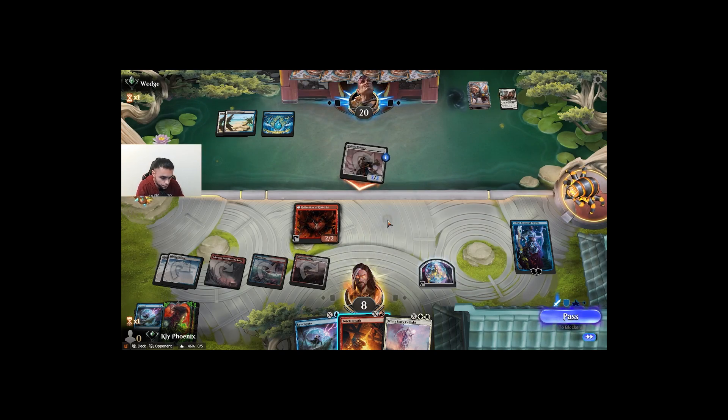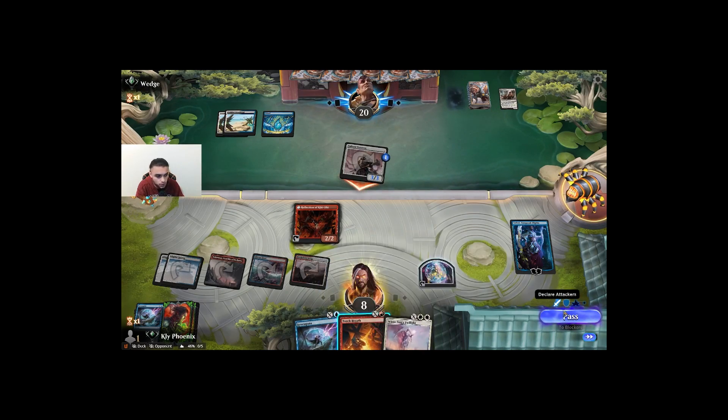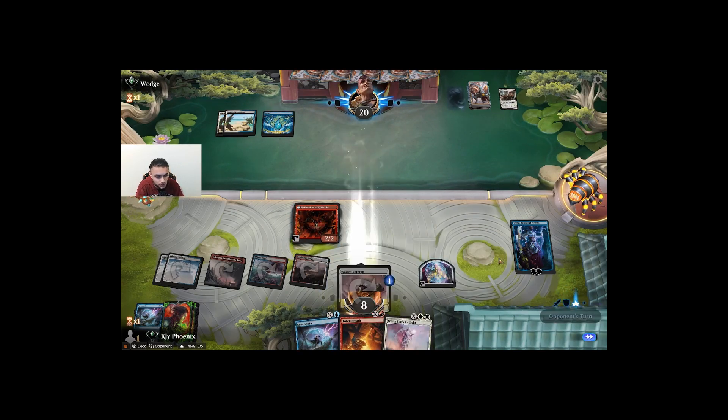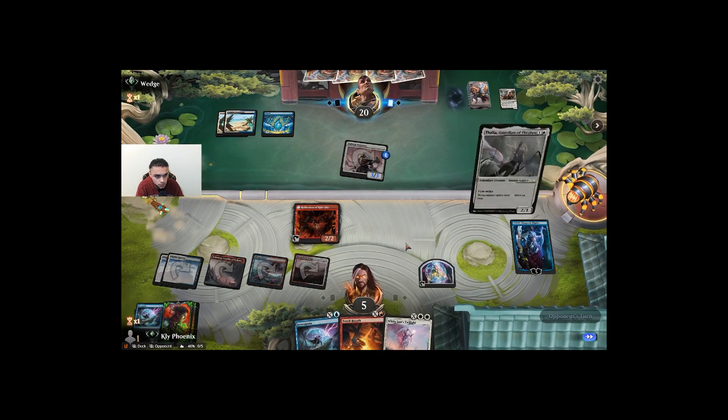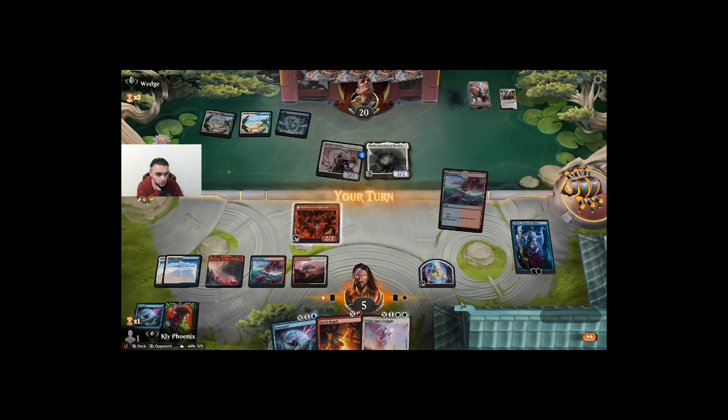They're attacking me. Can we afford to go down to five? We have White Sun's Twilight in hand, so I guess so. And the Thalia — that's pretty annoying but not the worst.